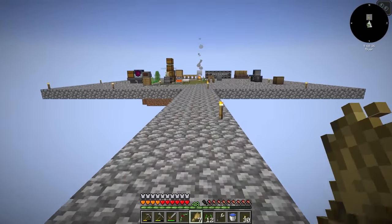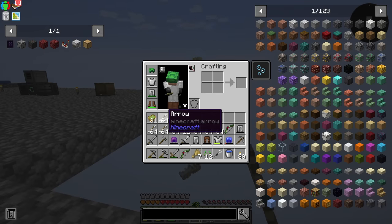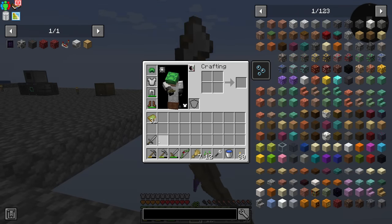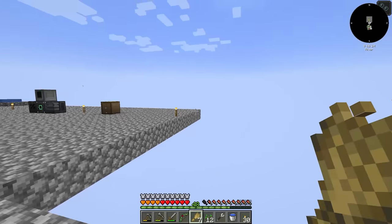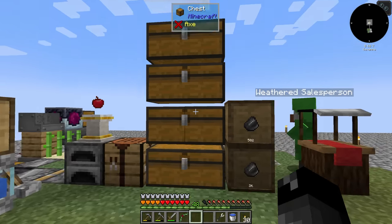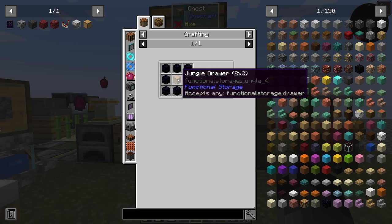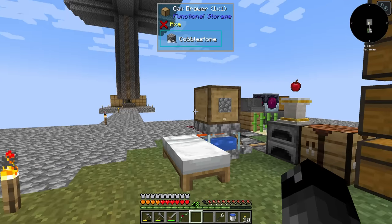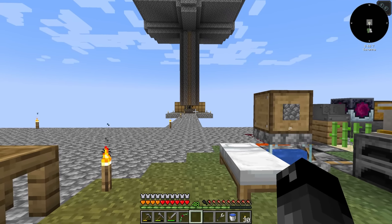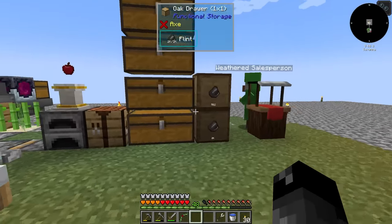Today we are going to be working on a few different things. Namely, we're going to try and get ourselves the ability to make void upgrades, which means we need to make a whole lot of lava, turn the lava into obsidian, and then start crafting the void upgrades. That is the biggest thing we need to do. We need one of these void upgrades for every single one of our drawers over there — 21 or so, something like that.